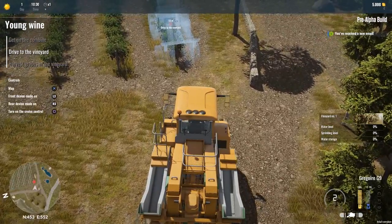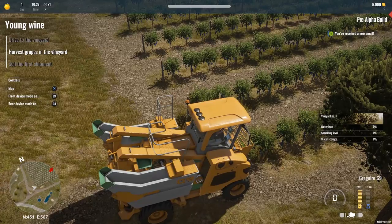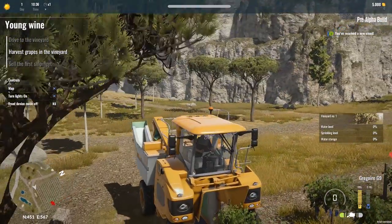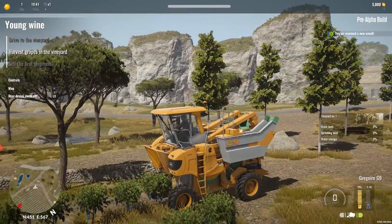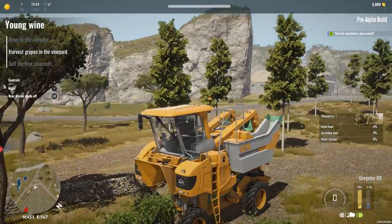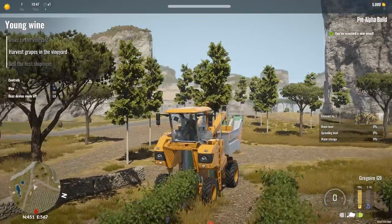Each row is going to be harvested by the grape harvester like this, and we're basically just going to pull up and turn it right on. The objective says: hello farmer, harvest grapes in the vineyard, stop the combine parallel to the rows, press two and press F. This thing is a transformer — that is amazing. This is drive mode and this is harvest mode. That's awesome, that's really impressive to me.